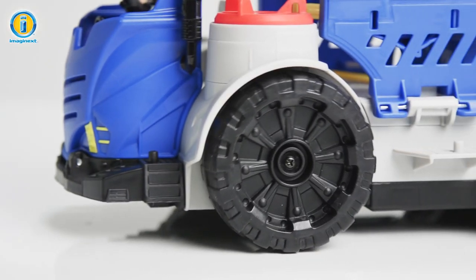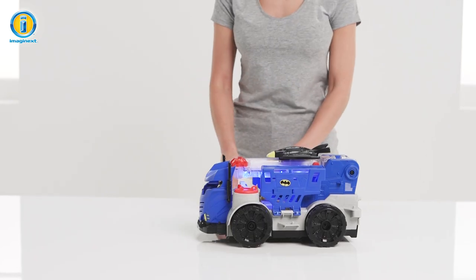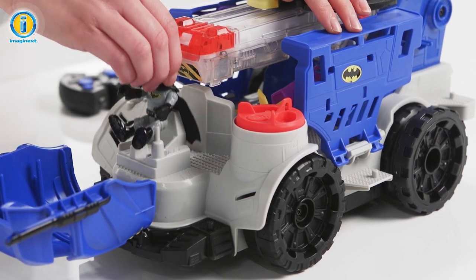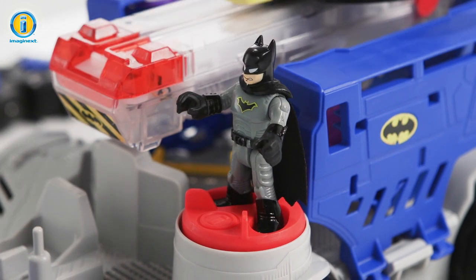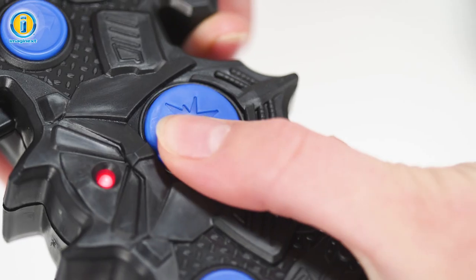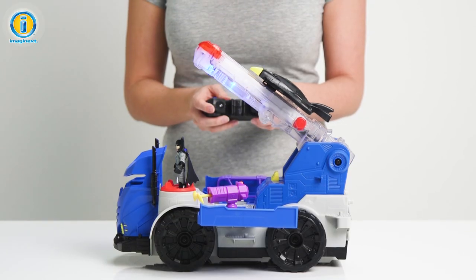Become a member of the Justice League and help Batman defend Gotham City with the Imaginext DC Super Friends Command Center. Be a superhero by controlling the Command Center with a wireless remote. Send it forward to the rescue or turn back to help the other Justice League members. Hit the transform button and watch as a Batwing platform rises, showing the Command Center inside.